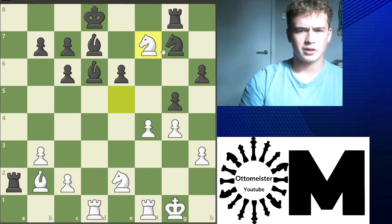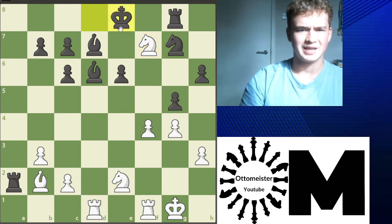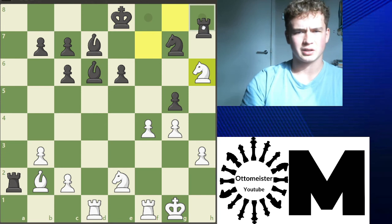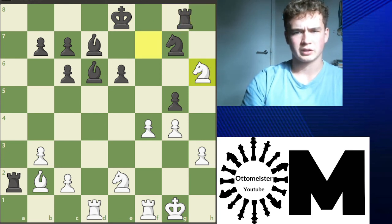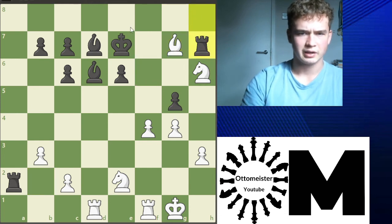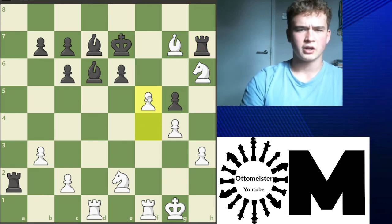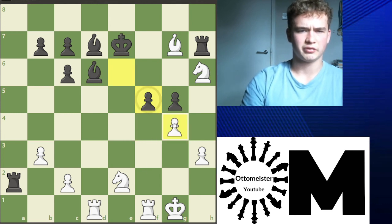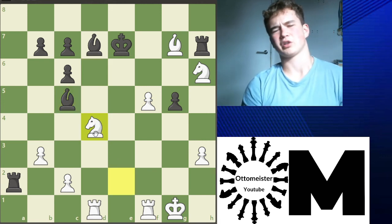Which means back here, king e8 was better than king e7. After takes, there was no fork. But after e7, takes — if the king was here, there'd be no fork. So f5 was played. After ef5, gf5, and now bishop f5. c5, knight d4, and black resigned.